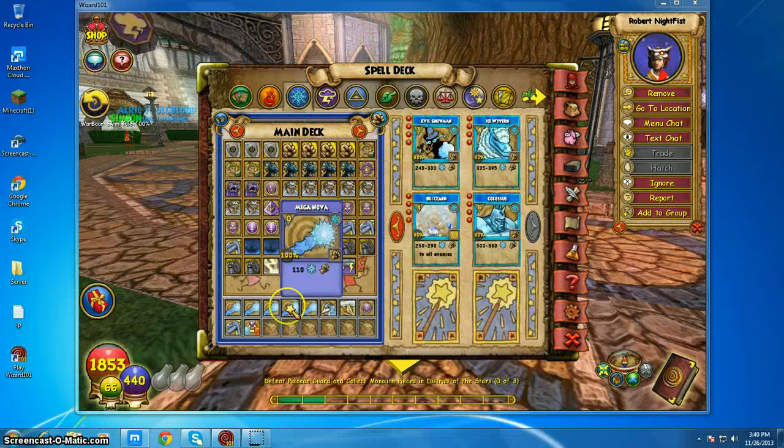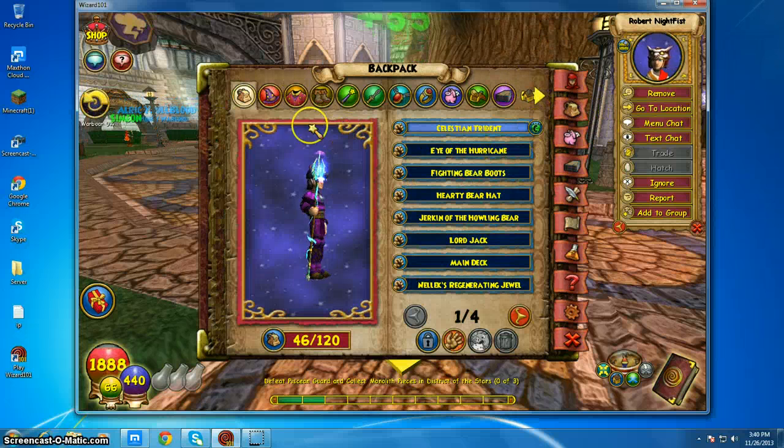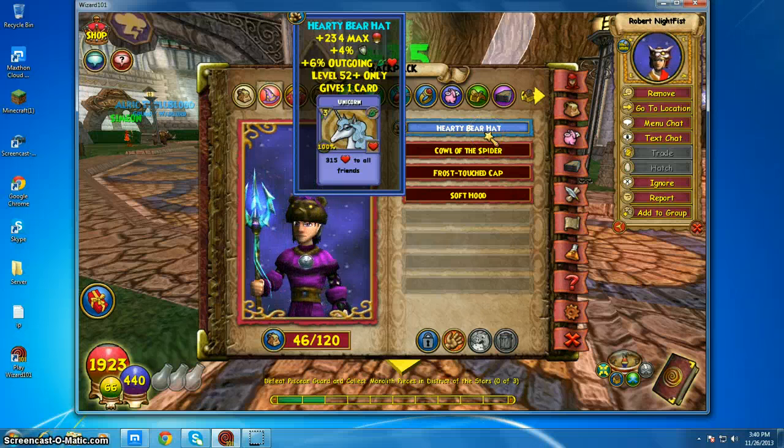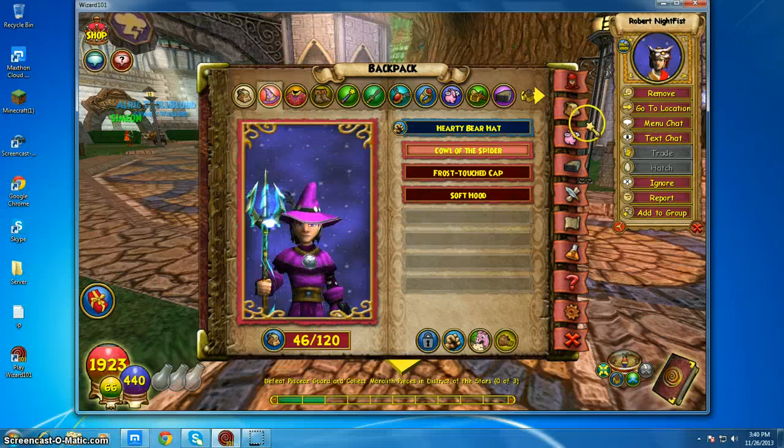I don't know, I'm trying to name every single spell I have. But anyways, my gear's really bad — I mean, it looks bad, but it's really good. 52. That's boss.